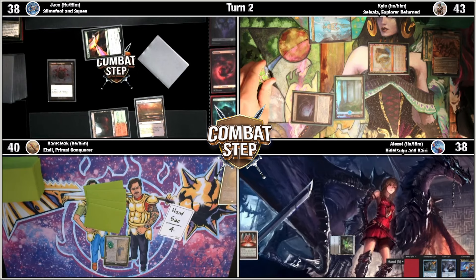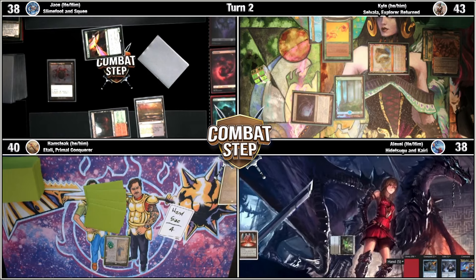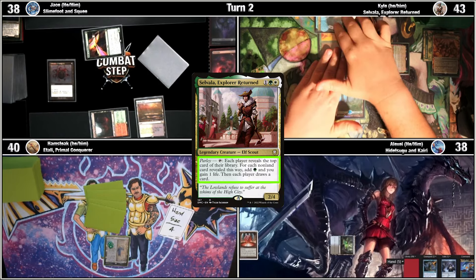I'm going to go to one in pool and cast an Instill Energy. It gives haste and allows me to untap once per turn. Untap, Parlay.